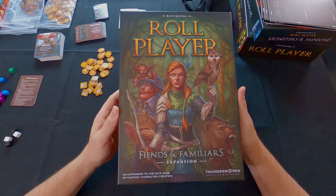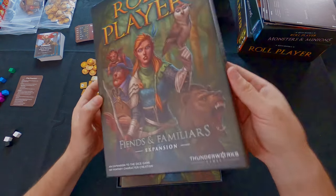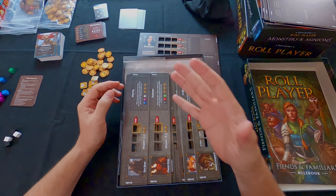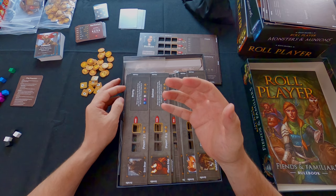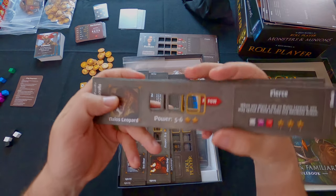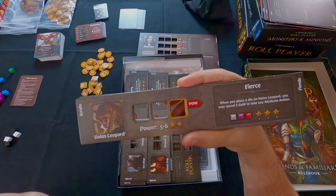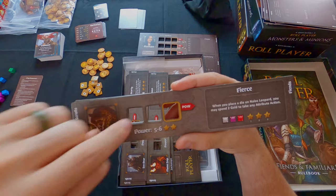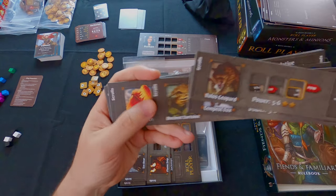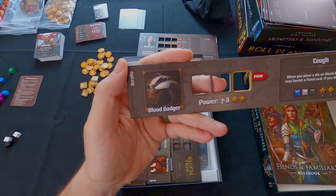Now let's dig into the other expansion - Fiends and Familiars. This one adds additional monsters and minions, and also adds familiars that sit next to your character. You can place dice into your familiar's slots. We have familiars including Leopard, Tempest Fox, Ancient Tortoise, Scorched Phoenix, Horned Viper, and Blood Badger.